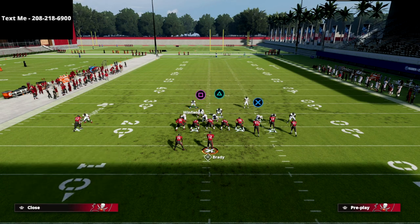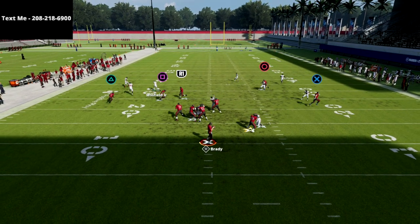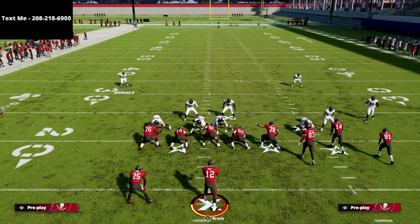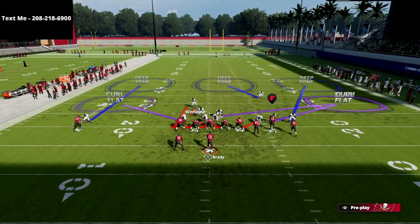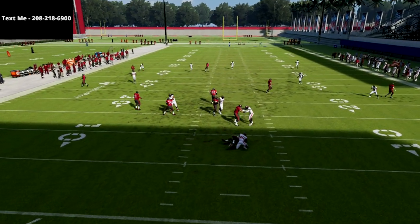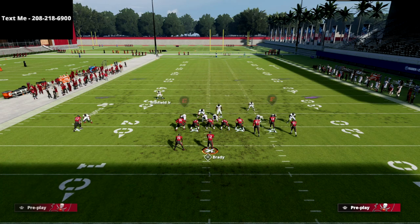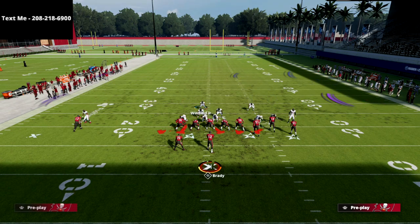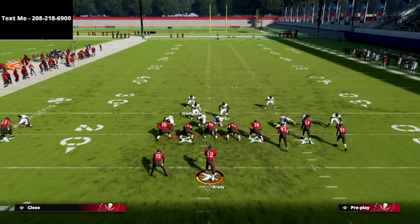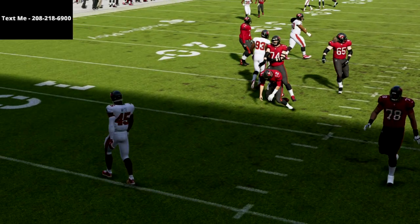Most people are just going to be sending edge pressure, which can easily be picked up with a blocked running back. What I like about this one is you're getting it right down the middle, and you're only sending four people. One little pro tip: when you blitz from depth like this, it allows you to stay running down because you're not having to drift into coverage yet — you can just stay running down. And as you see, if you run down a little bit longer, that A-gap is coming right down the middle.